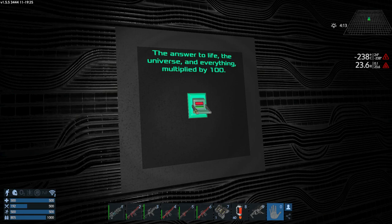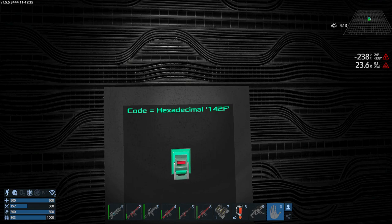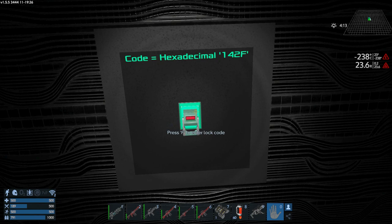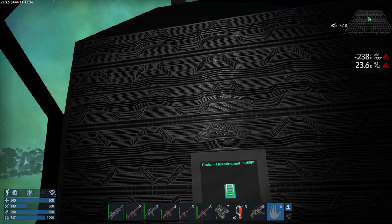And finally: hexadecimal 142F - I don't even know what that means. Giving it a shot - Google pays off once again, that would be 5,167. We blew something up - it did stuff! There's a hole.